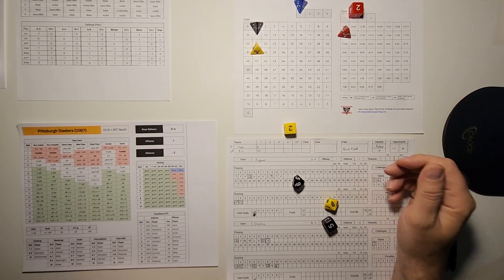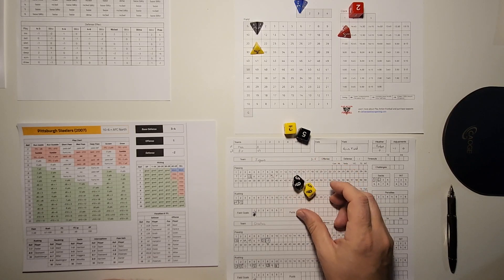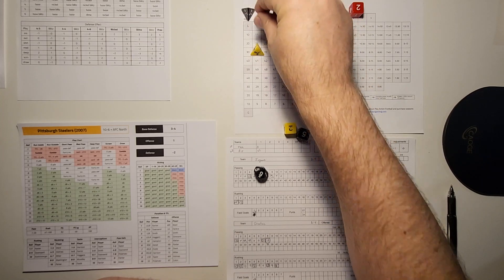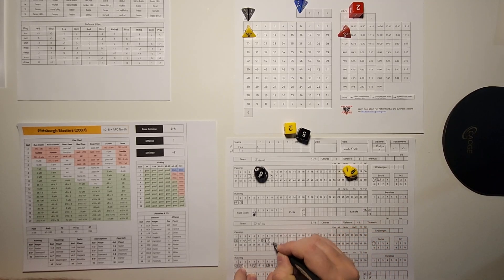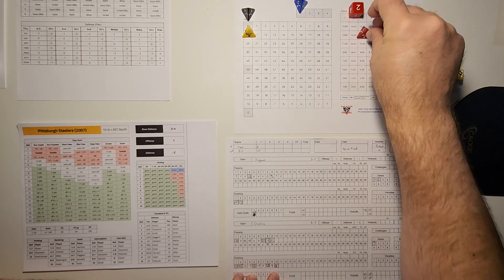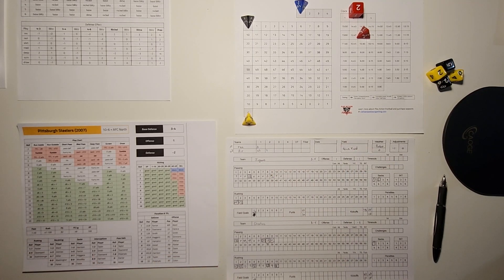To start the second quarter, Pittsburgh has first and 10 at Jacksonville's 21. A medium pass against a base defense — minus two — 18 minus 2 is 16 on the medium pass, D10 plus 12. That's 21 yards, right to the goal line — it hits the pylon. A 21-yard touchdown to Parker, who comes out of the backfield, reaches out at the goal line and hits the pylon. Pittsburgh leads 17-3.